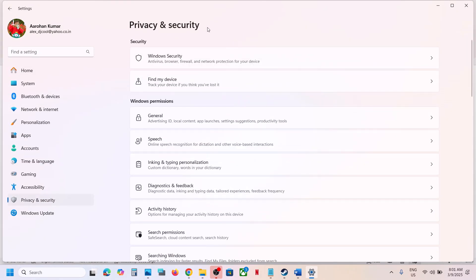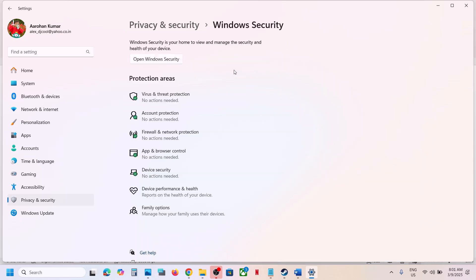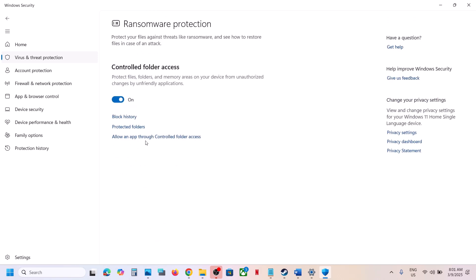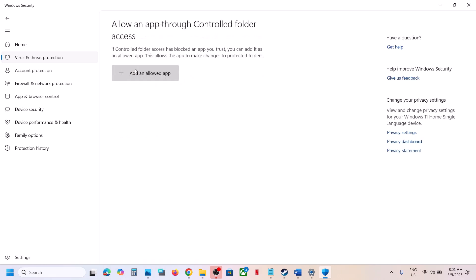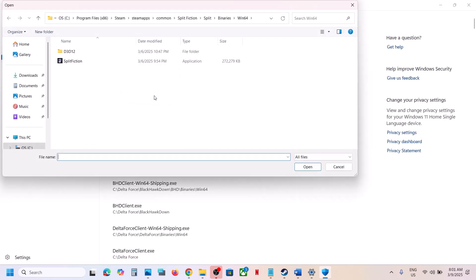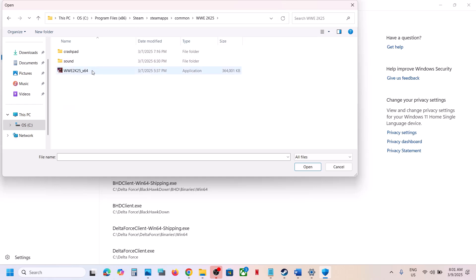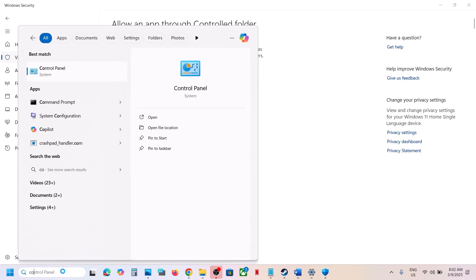Click on Windows Security, then click on Virus and Threat Protection. Scroll down to the bottom and click on Manage Ransomware Protection. Click on Allow an App Through Controlled Folder Access, click Yes to allow, then click Add an Allowed App and Browse All Apps. Navigate to the game installation folder, open the game folder, select the game exe file, and click Open.